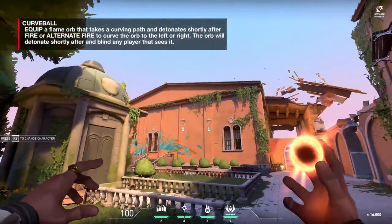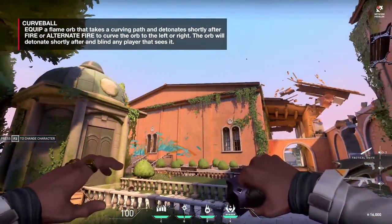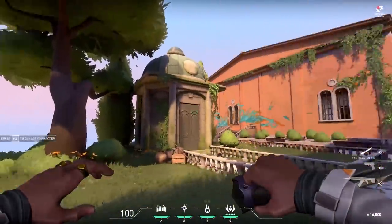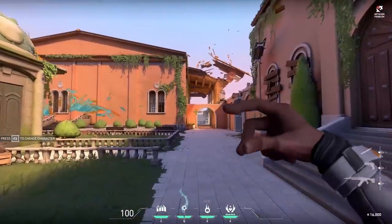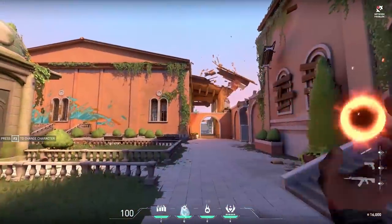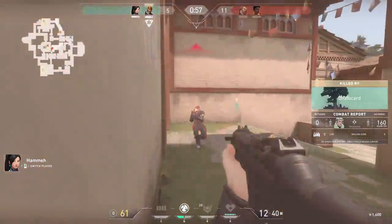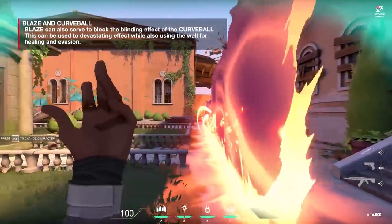Curveball is a pop flash — it detonates in the air but you can only throw it left or right. The flash lasts a long time if you're facing it, but only a split second if you turn away. Remember, time-to-kill is so low in this game — if somebody flashes you, you're dead. They walk around the corner and kill you.